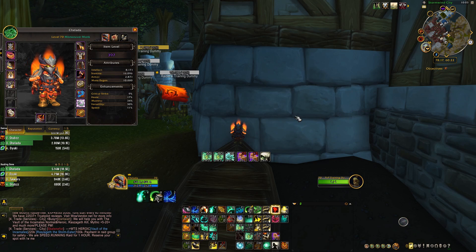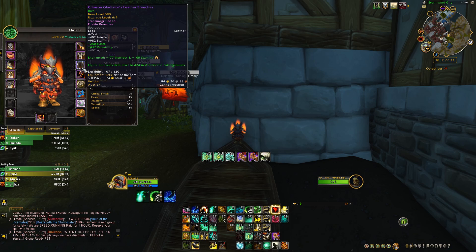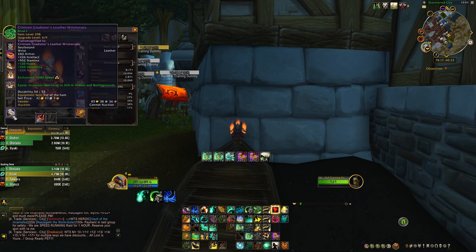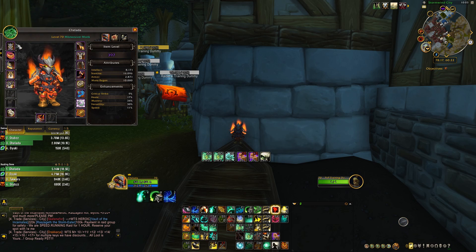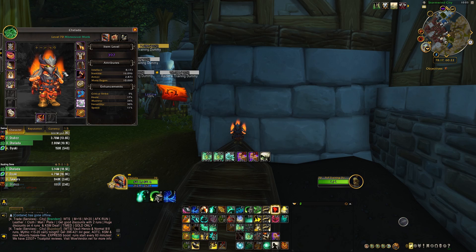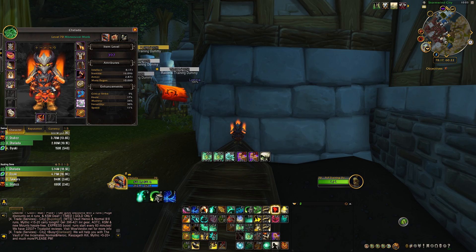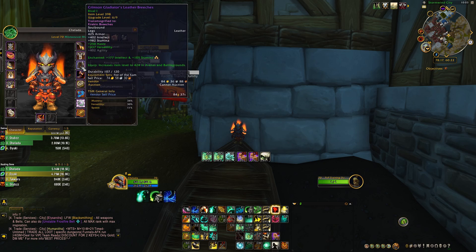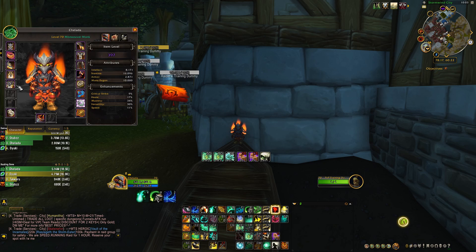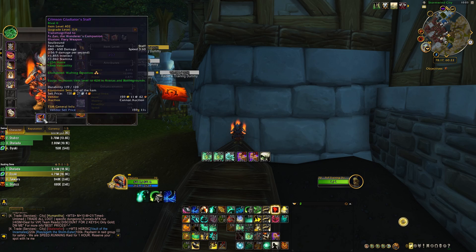Now regarding your stats as a Fistweaver, you're going to want Haste on every single piece from top to bottom — Haste, Haste, Haste. If you can't get Haste and have to pick something else, go with Critical Strike. For the Fistweaving build you don't need any tier pieces, which is nice and really lets you min-max your Haste. For enchants, you want Versatility pretty much everywhere you can get it, Stamina on other pieces, and Wafting Devotion as well.